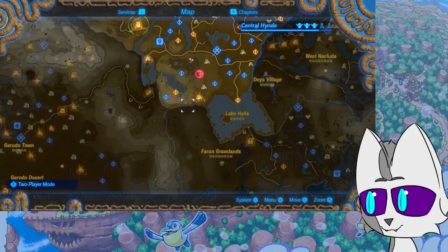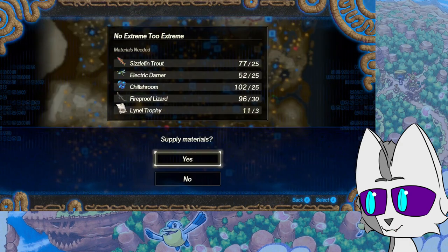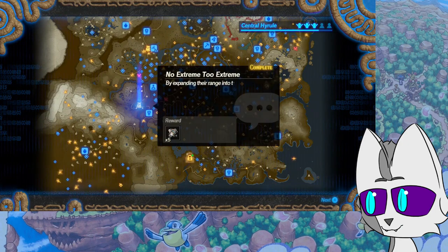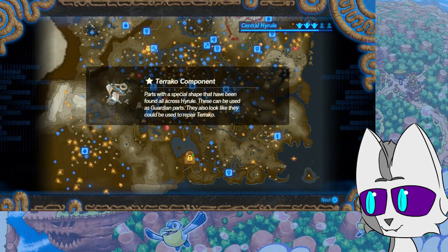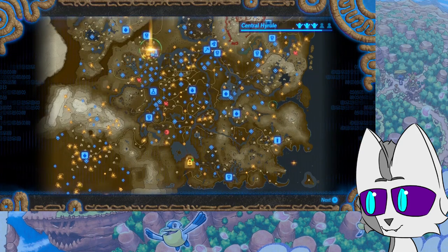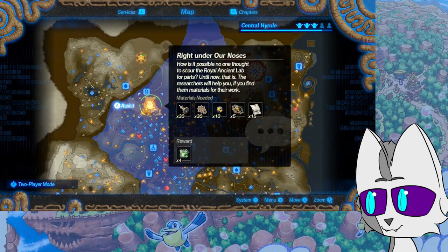Search parties are going to explore Hyrule seeking parts to repair Terraco, traveling from the highest peaks to the depths of the desert. You get the Master Koka seal of approval by expanding their range into the extremes of Hyrule. The search parties found more parts that might revive Terraco. Another mission, and another just give item one.